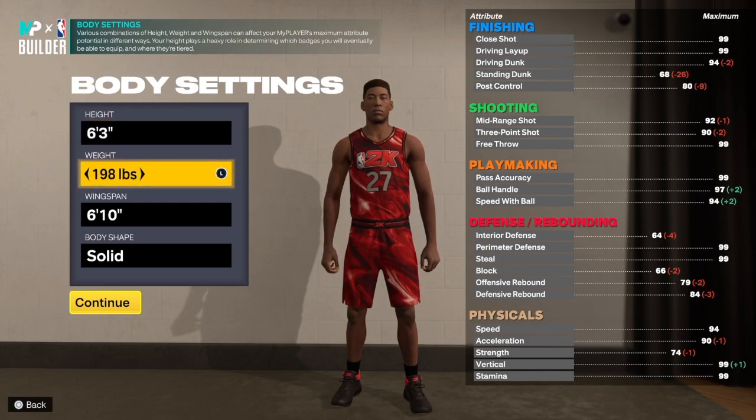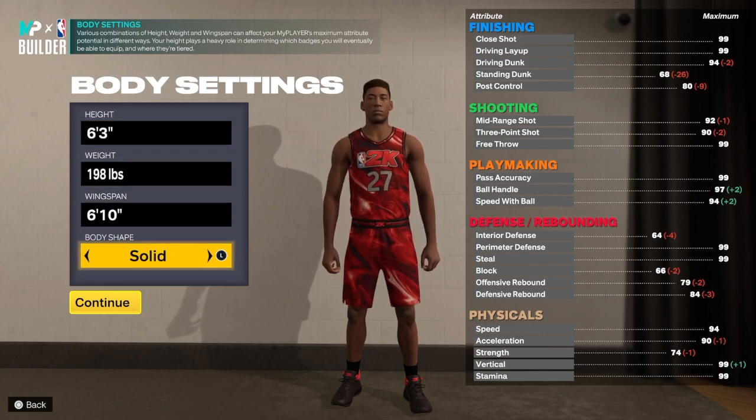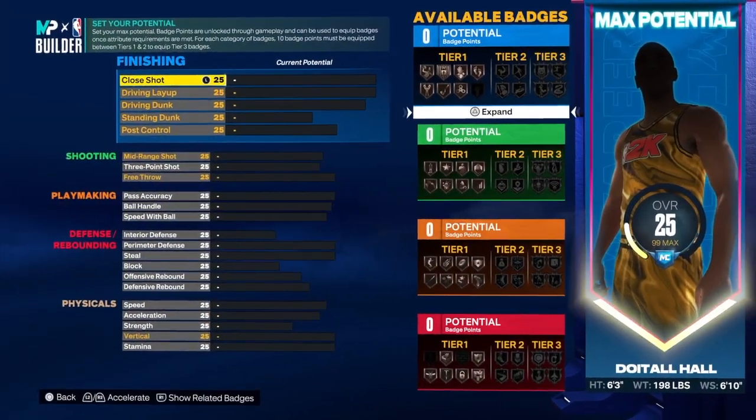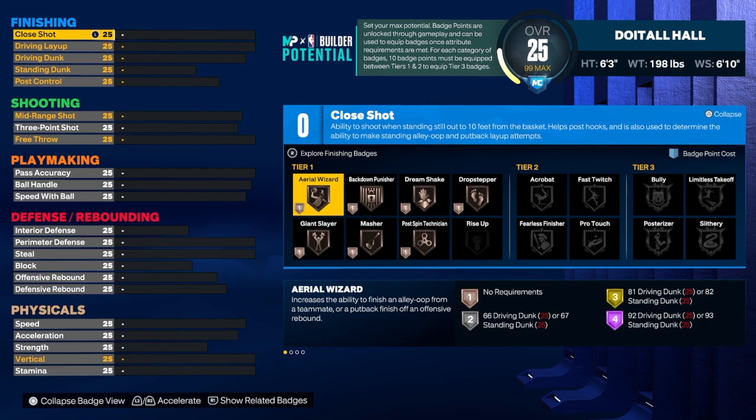Six foot three for the height, 198 on the weight, 16 wingspan, built body shape — and as always I still don't care about body shape. Now let's get into the build.